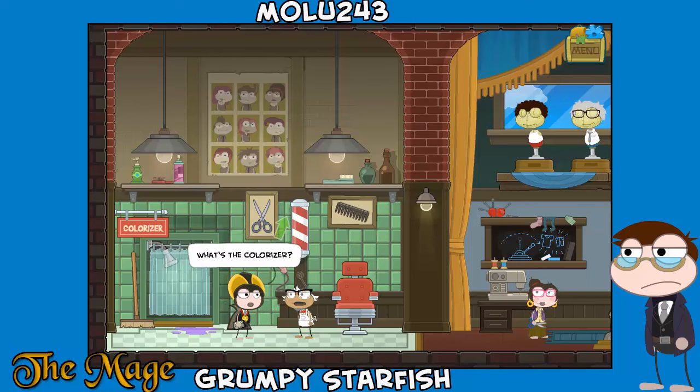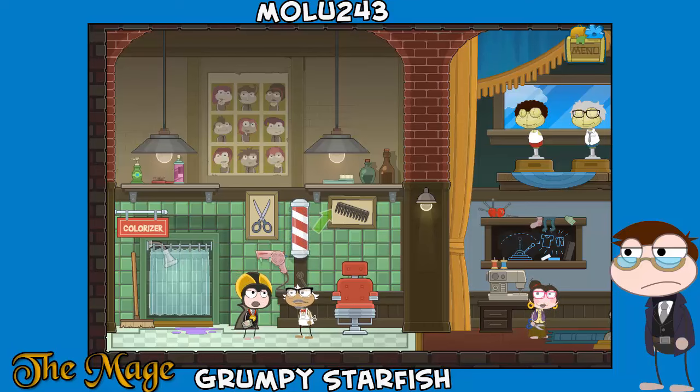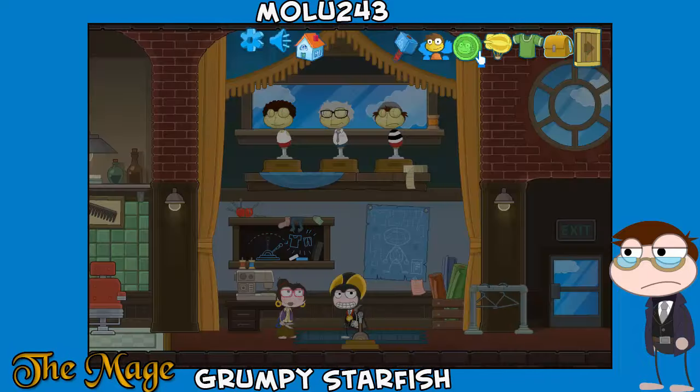What can I do here? 'Need a touch up? The colorizer should still work fine.' The colorizer can change your hair and skin color, it's right over there. Any good jokes? 'How about this one — a Poptropican walks into a barber shop... actually I shouldn't tell you this one until you're older.' I'm old enough!